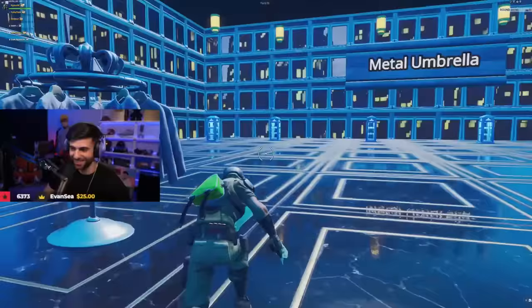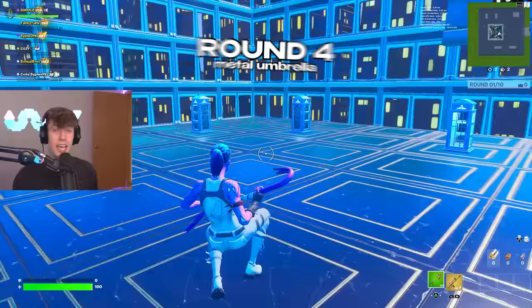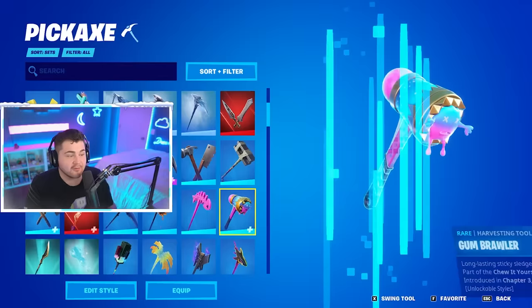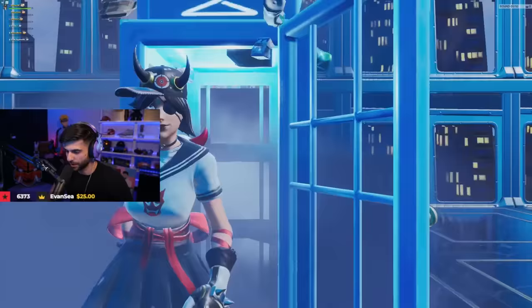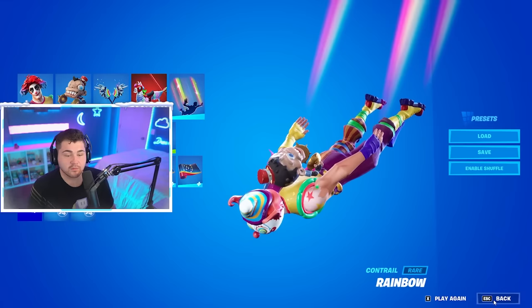We are moving on to round four and this next theme is the best drip you guys possibly have, because it is metal umbrella themed. You guys can pick any skin — it just has to be the best combo you can possibly make. The Astroworld back bling matches the hair. The spikes on the pickaxe, the spikes on the hat — I really like this. 10, 9, 8 — you guys better hurry up and pick your fire combos.